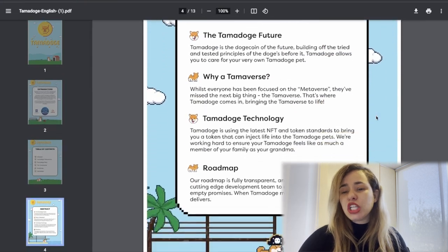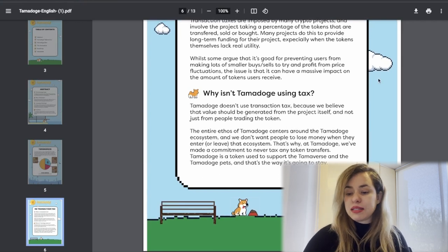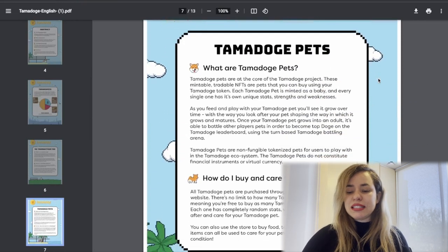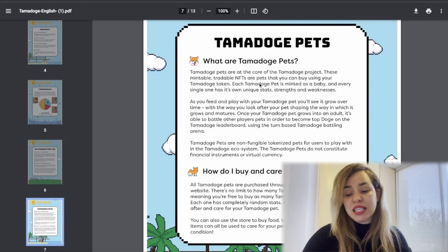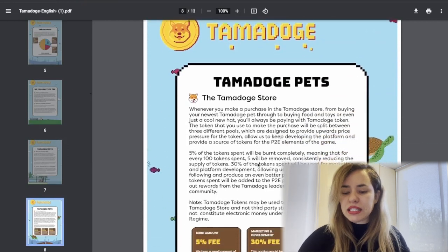There's also information about Tamanomics — they have no transaction tax. They explain that the reason is they believe value should be generated by the player, not from people trading the token. Then you have the Tama Doge pets: mintable, tradable NFTs that you can buy using your Tama Doge token. Each Tama Doge pet is minted as a baby and every single one has its own unique stats, strength, and weaknesses.